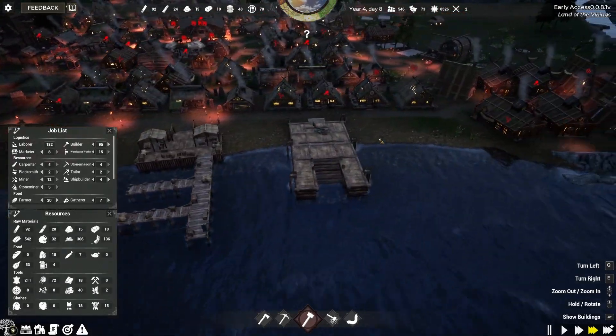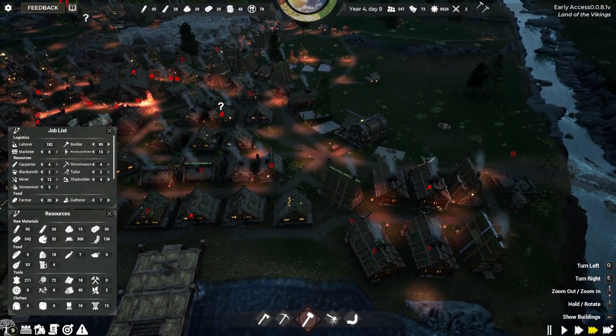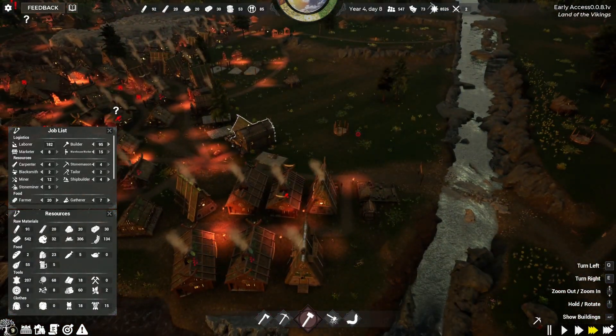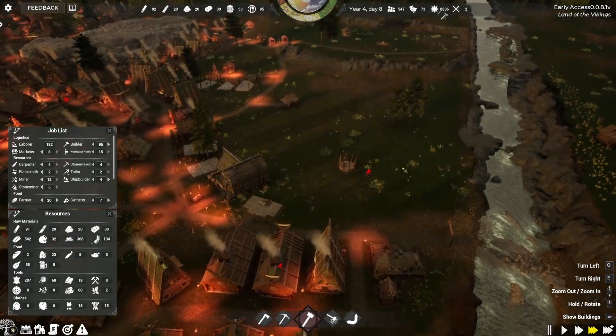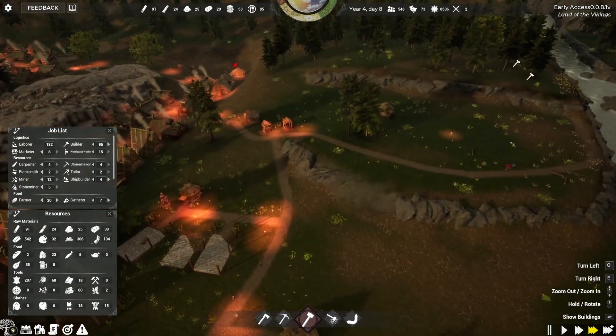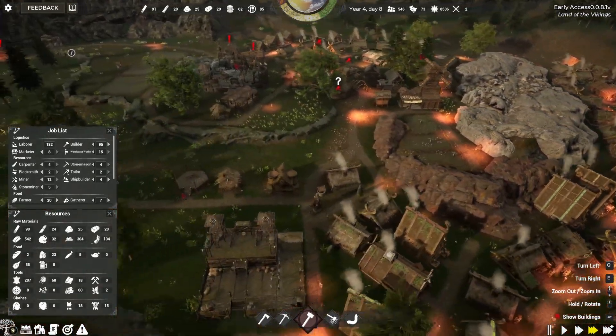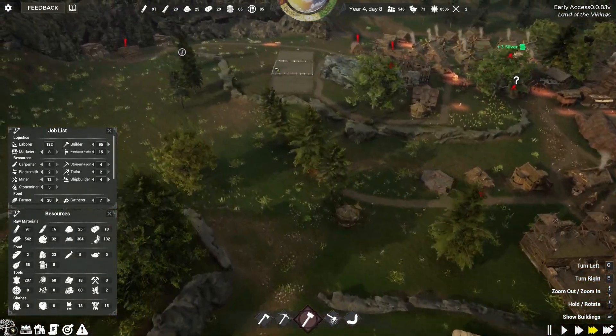So that's kind of where we're at. We have this nice little area and we're continuing to work our way in this area for some more housing. We've got a little bit of farm stuff here, and I'm going to continue to do some more fields over here.